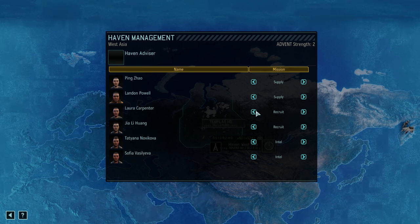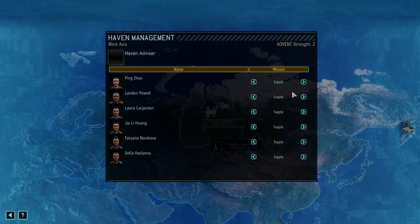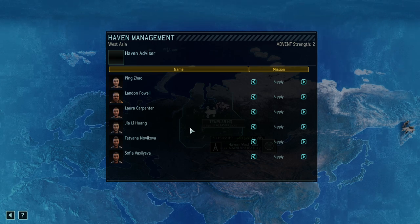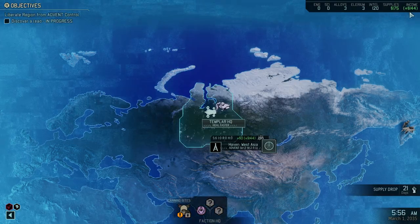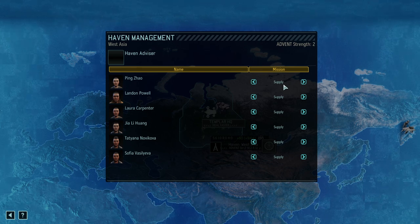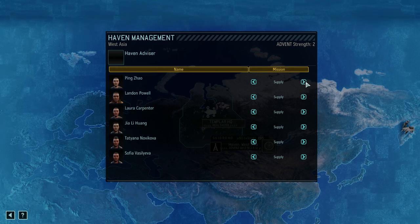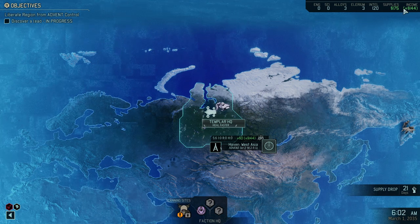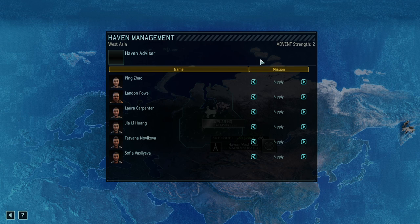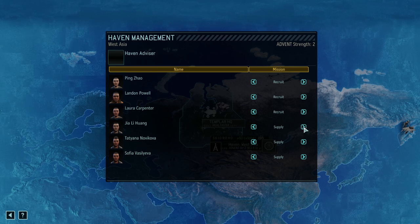So, if you put everyone on Supply, the game will accumulate six Resistance Operatives giving you credit for supply in this particular region, and that will raise your income at the end of the month. Supply will let your Resistance Operatives gather supplies. The number in the income section shows you the amount of income you would gain for an entire month of only gathering supplies with the set amount of Operatives.